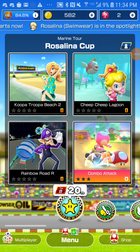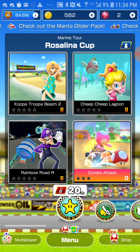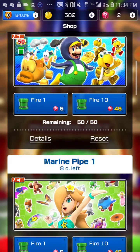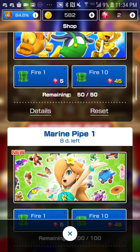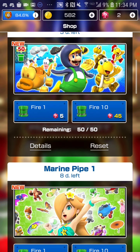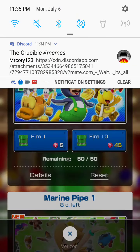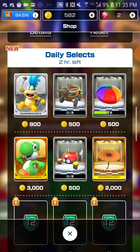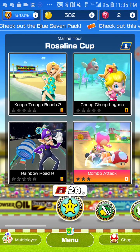Hey guys, what's going on? It's GP here, and welcome back to Mario Kart Tour. Now, it's been a while, but the second pipe is already underway for this next tour. We've got the Undersea and Marine Tour going on currently, as a part of summer, of course. We've got a new Rosalina outfit and a swimsuit, as you guys can see there. A few other things. I can't fire off the pipe just yet this episode, but hopefully by the time we are close to the end, we should be able to. So yeah, let's just jump into it.